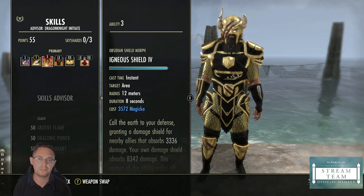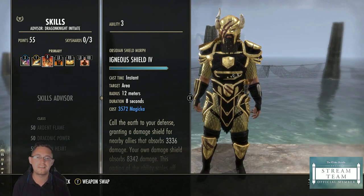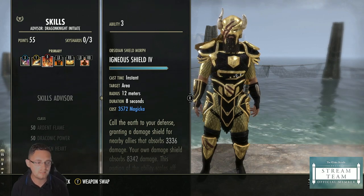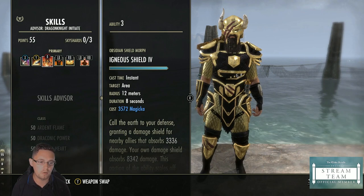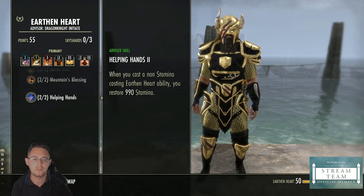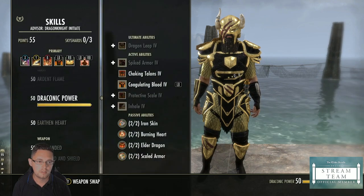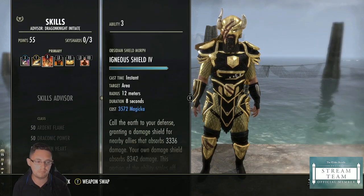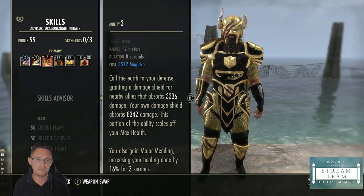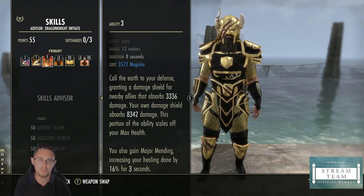Igneous Shield is one of the most vital skills as a beginner tank. Every time your magicka is full you should be casting it — every time you cast it you get 990 stamina back because of your Earthen Heart Helping Hands passive. Not only that, it gives you a large damage shield, it gives your group a damage shield, and it gives you Major Mending, so if you then do a healing skill you'll get a bigger heal.